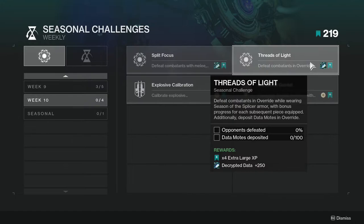The next one is 'Threads of Blight' — defeat combatants in Override while wearing Season of the Splicer armor, with bonus progress for each subsequent piece equipped, and additionally deposit data motes in Override. This isn't hard either. Data motes are the things you have to go inside the portal to get. You'll probably want to have a bunch of armor on so that one data mote can equate to like 20 percent or however they're scaling the percentages.